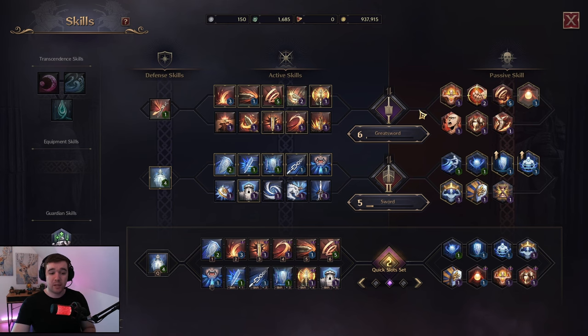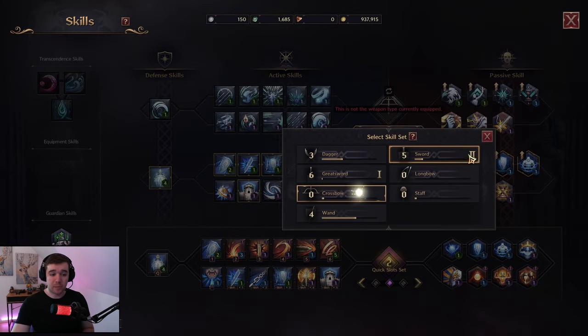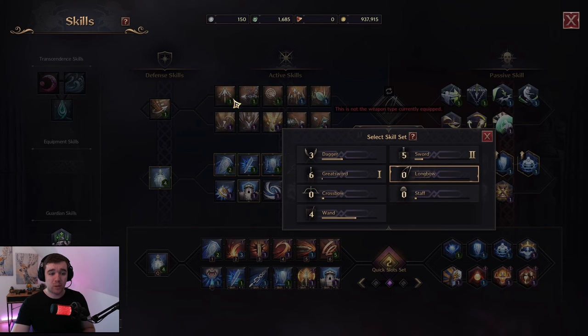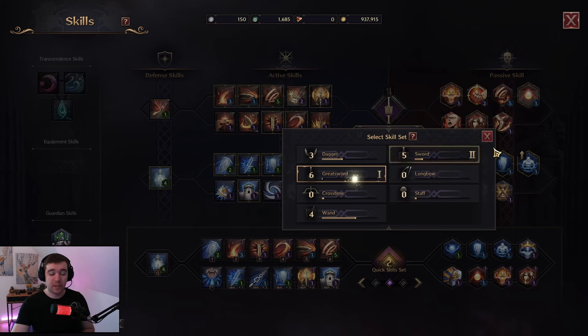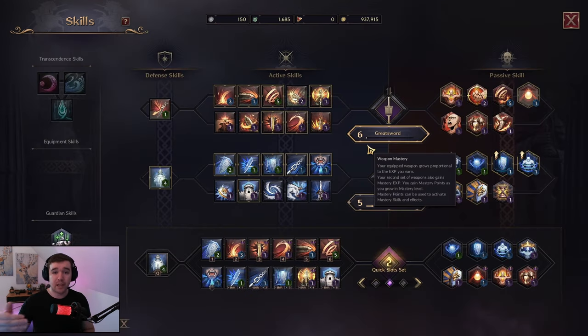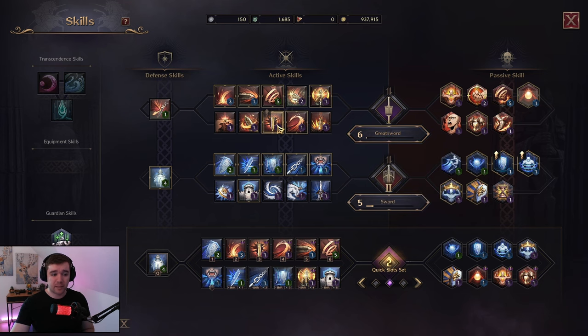Depending on which weapon you pick — a crossbow, a staff, a wand, a longbow — all your spells and passives will change. Going back to great sword, these are your skills and spells; you unlock them as you level up, and these last two or three you get at around level 50, so you get more and more the higher level you get.